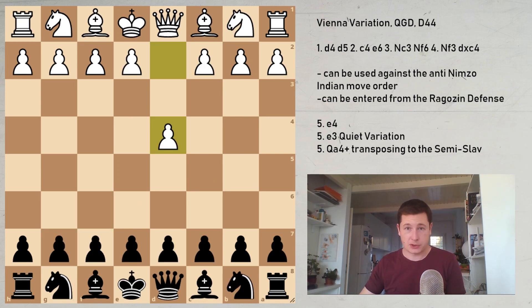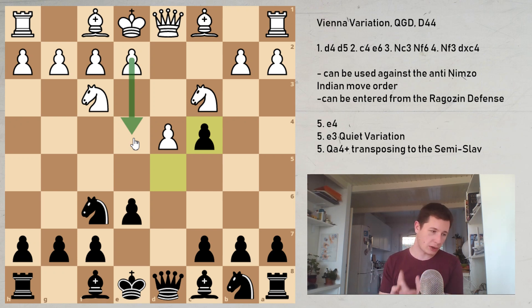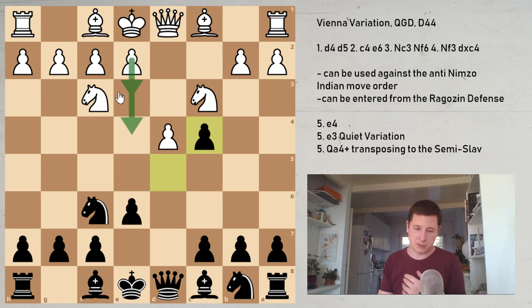Coming back to the original position: after dxc4, the Vienna, White is basically able to choose whether he wants to play e4 and enter sharp positions where Black could be in trouble if he doesn't know theory, or White could play e3 and invite Black to a calm, nice tea party of a game where neither side is really playing for anything great. The Vienna — if White plays e4 — is extremely scary, very risky, and very dangerous, but if you know what you're doing, great grandmasters have proven that the Vienna is a very sharp and very sound weapon indeed. A great way to play the Queen's Gambit Declined, if you've got the nerves for that. Thanks everybody, thanks for watching, let me know what you think about the video, and stay tuned for more chess. Bye bye!